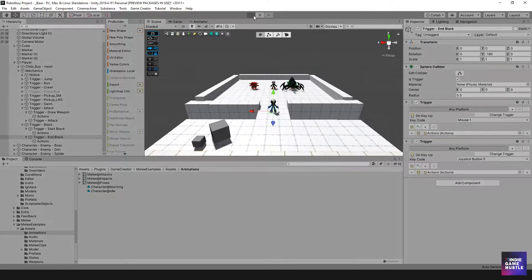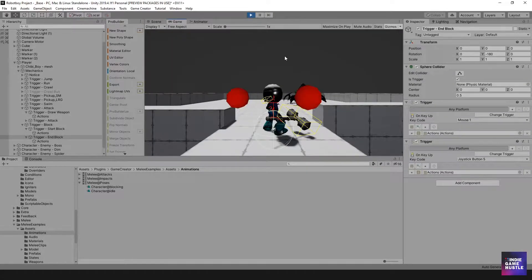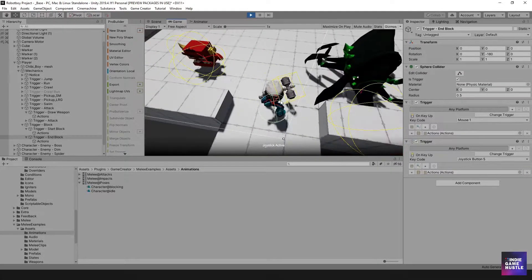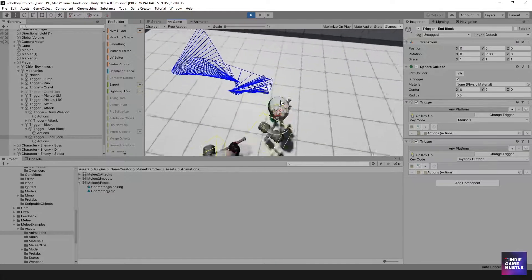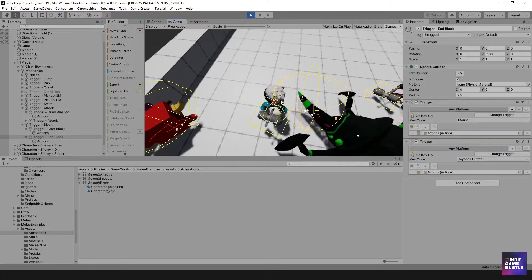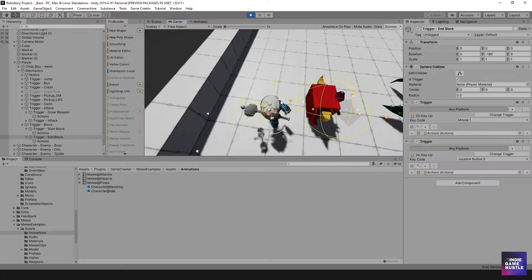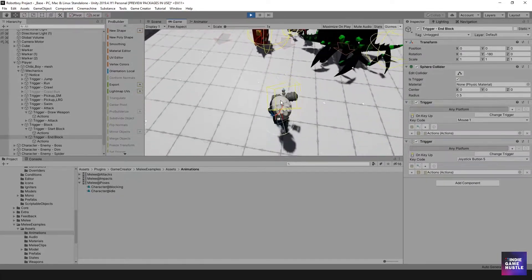As always, we want to make sure it's working, so I'm going to hit play and grab my controller, move the camera up. All right, so I'm moving around — there we go — joystick active and we are blocking. Block is working. Great.